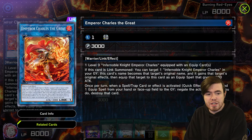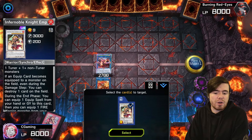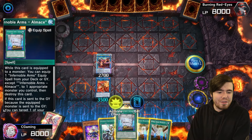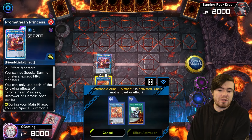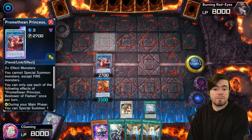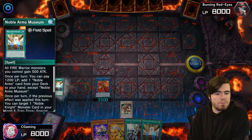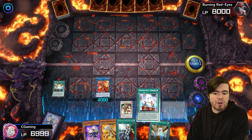We equip a card from our graveyard — we grab the Charles. We activate Alimus, equipping it onto the Promethean Princess — that triggers Charles to pop the Promethean Princess. Alimus then activates its effect, grabbing back Gear Freed from our graveyard. Now we go for Museum — we pay 1200 life points, grab the last remaining Durendahl. Now that we've used Museum's effect, we can use its second effect to summon Charles out from our back row.